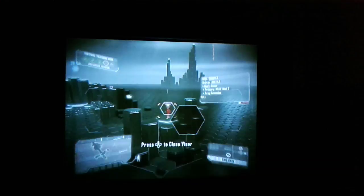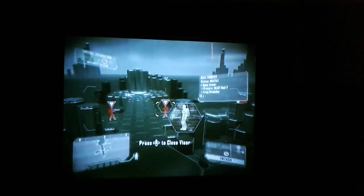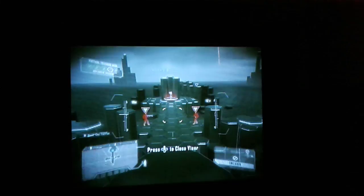Here we will cover advanced elements of nano suit combat operations. The tactical visor analyzes the battlefield topography, marking targets and points of interest. Scan them all — there are more triangles around. Computer system exploitation, or hacking, is another function of the tactical visor. Failed system exploitations will temporarily disable your nano suit functions.